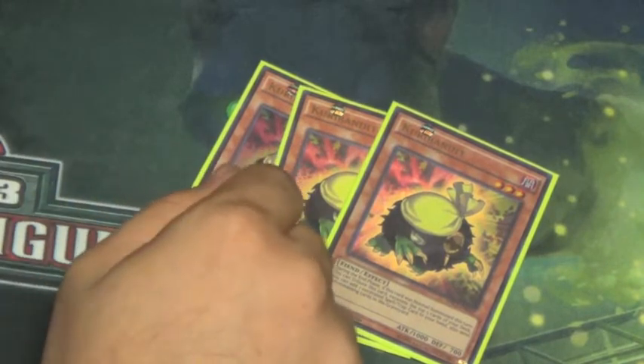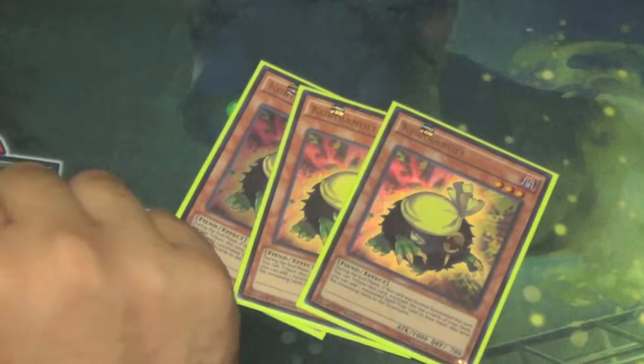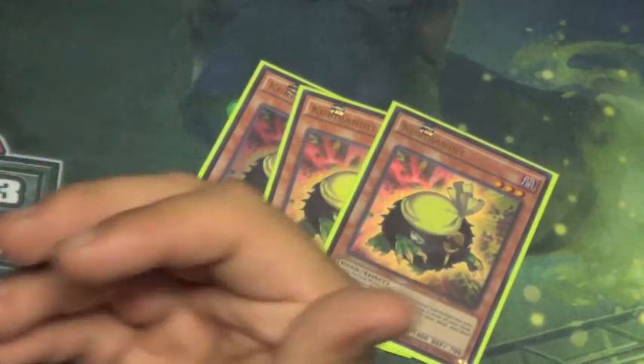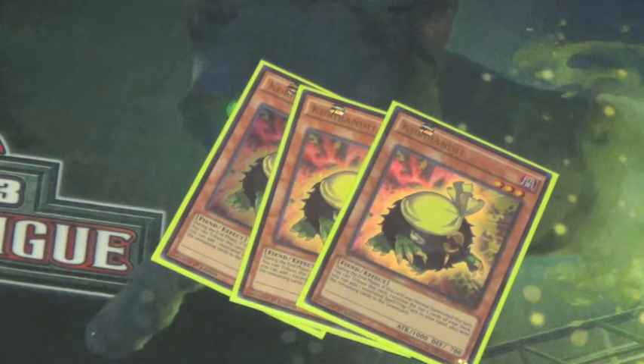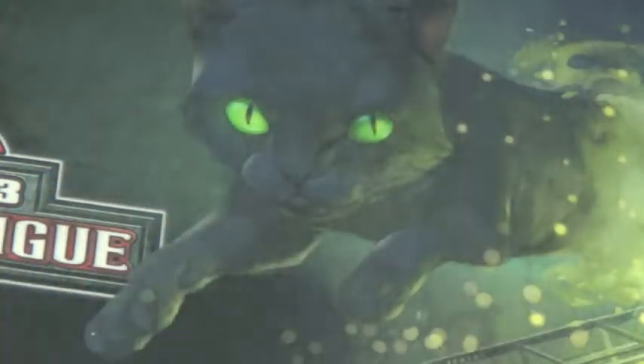Next, we still play a playset of Kuribandit — this does not count for your Kuribohrn since it does not count as a Kuriboh, and it's a three-star monster. But it gives you nice applications, sending cards from your deck to your graveyard and adding needed spells. It's a dark target, and something I've really enjoyed that hasn't been dead too much because you don't use your normal summon too often.